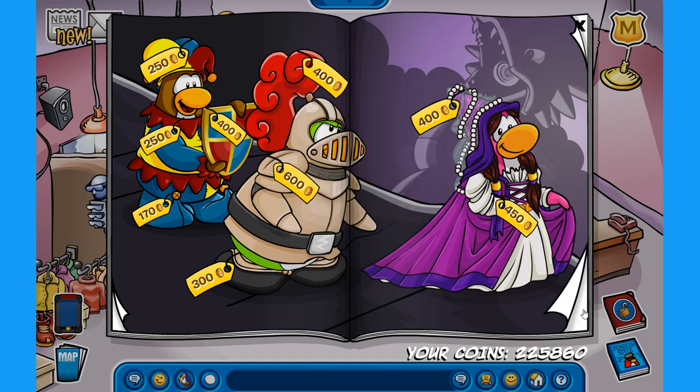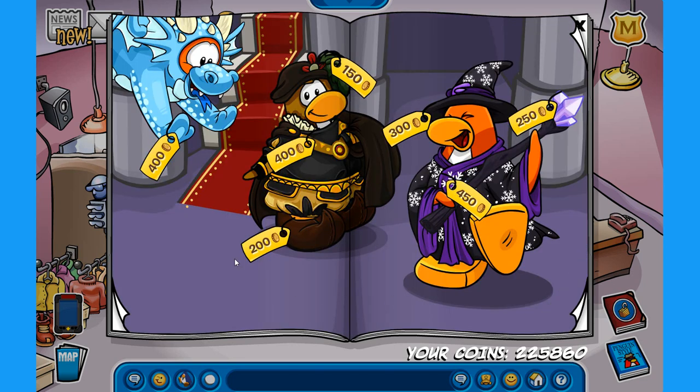Let's move to the third page with new items. We have a Blue Dragon Costume for 400 coins. We can also find the Viscount Hat for 150 coins, the Viscount Outfit for 400 coins, and the Pointy Shoes for 200 coins. Finally on the right we have the Obsidian Wizard Hat for 300 coins, the Obsidian Staff for 250 coins, and the Obsidian Wizard Robe for 450 coins — yet another obsidian costume set.